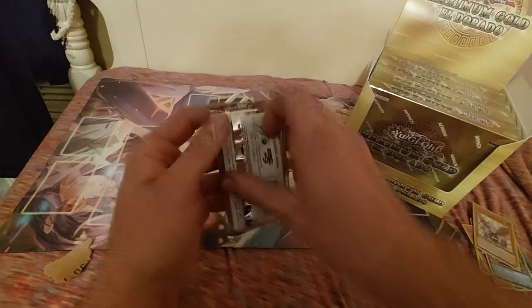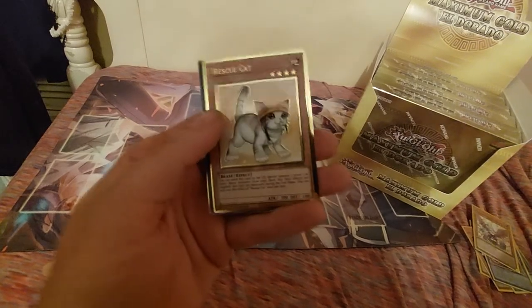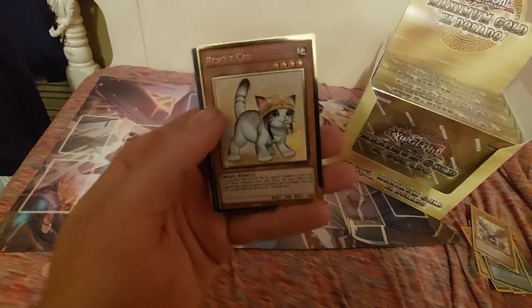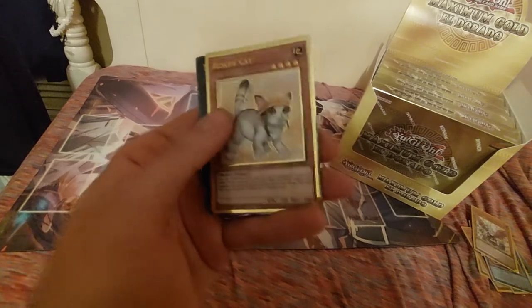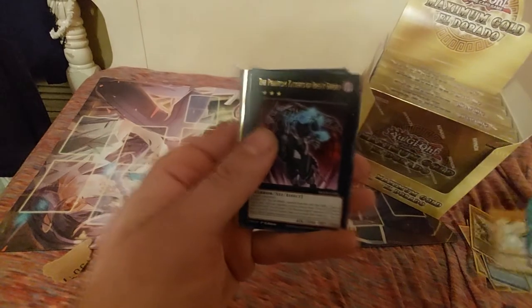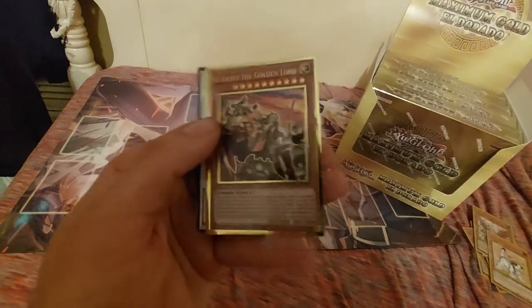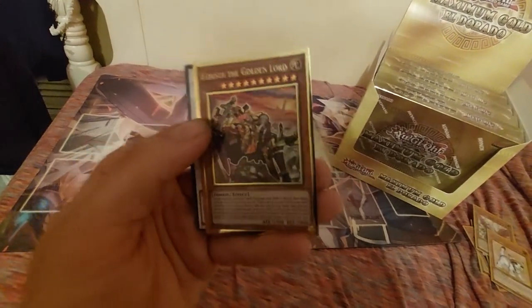Let's open up this last pack. We got Lost World, Golden Land Forever. We got — wait, is this the alternate art Rescue Cat? I don't remember. I've never owned a Rescue Cat, so you guys can tell me in the comments and I'll look it up later. We got Phantom Knights, another King Calamity, Eldritch the Golden Lord, and Framelord Gamma. That's what's up.